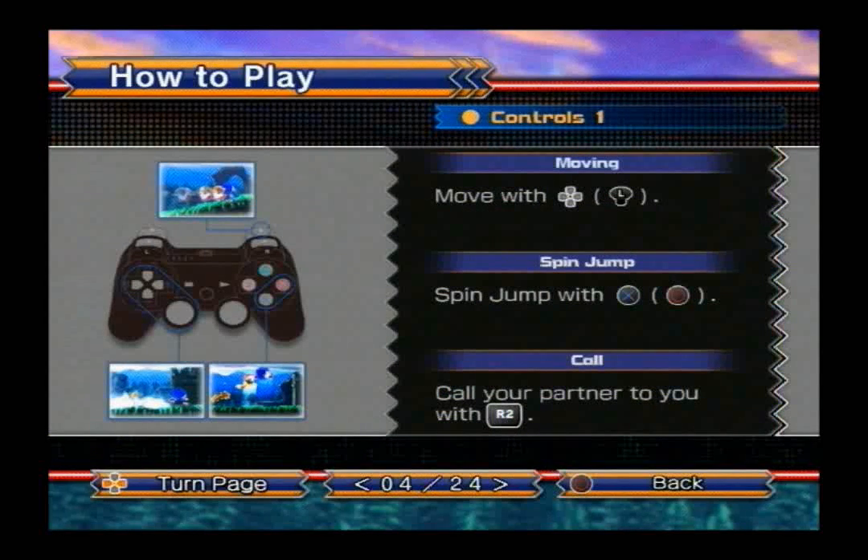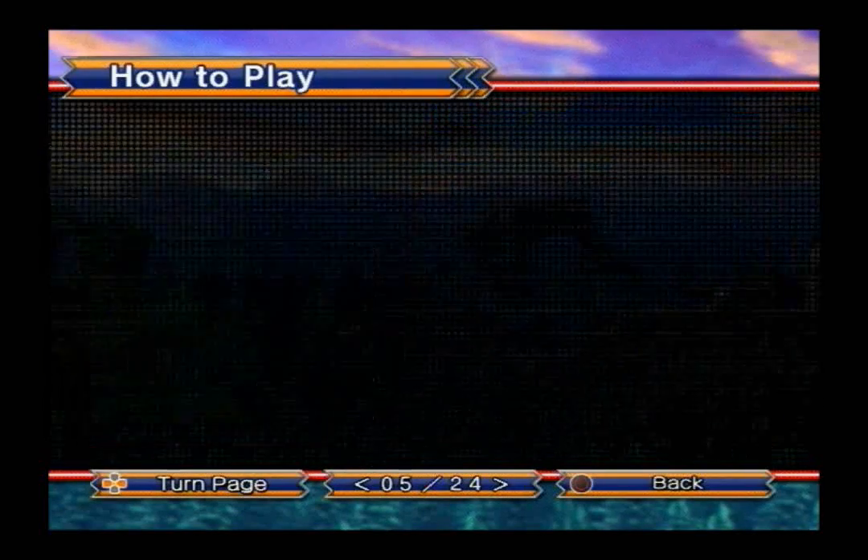Control-wise, it's exactly the same. Movement: move left or right with the directional buttons or the left analog stick. To jump, press X or circle, whatever you prefer. Something different though — you can call your partner to you with the R2 button, and I'll get more into that in a minute.